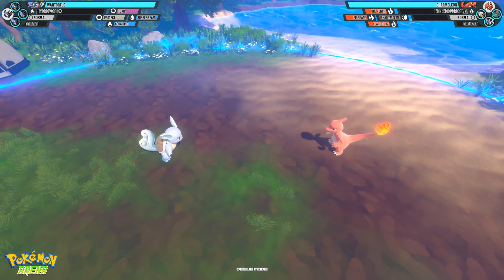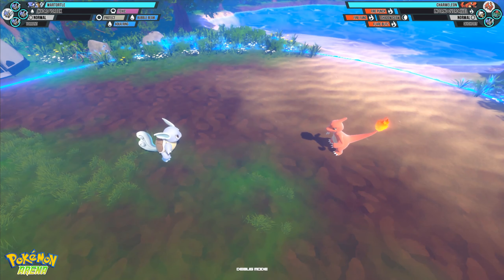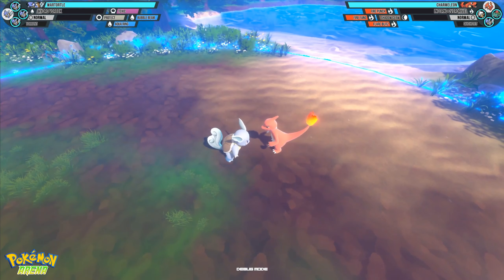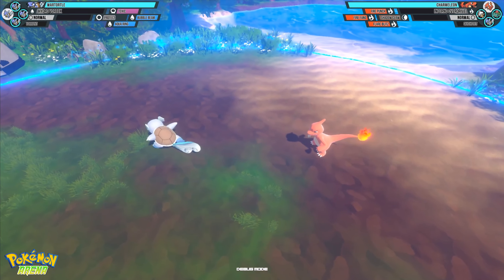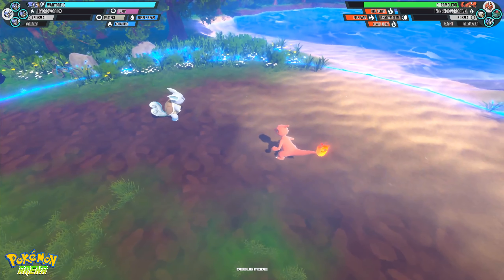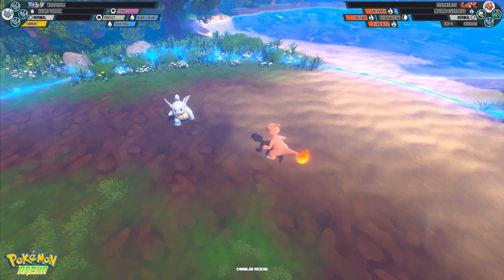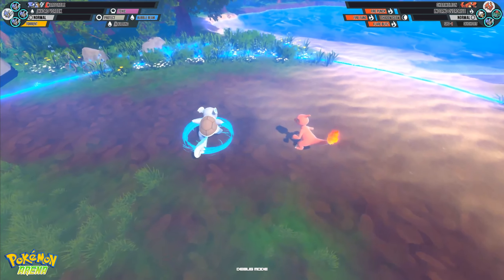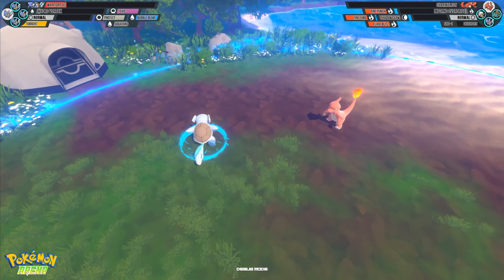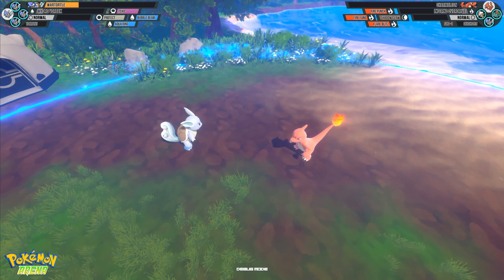Let's go ahead and show Wartortle's Specialist class. This one is both familiar and unique at the same time — you'll see some similar moves. For example, we have Protect, which Charmeleon also has, and then we have Bubble Beam, which we've also seen. We've got a couple of new ideas here. One would be Aqua Ring. If I activate it, I slowly — very slowly — heal over time. The theory behind this move is you're going to have it active as much as you possibly can. It's not going to save you from anything major, but it will keep you alive if you manage to avoid damage for a considerable amount of time.